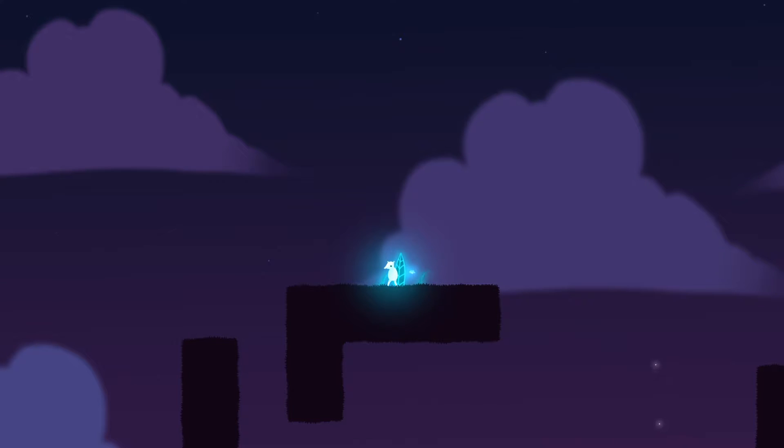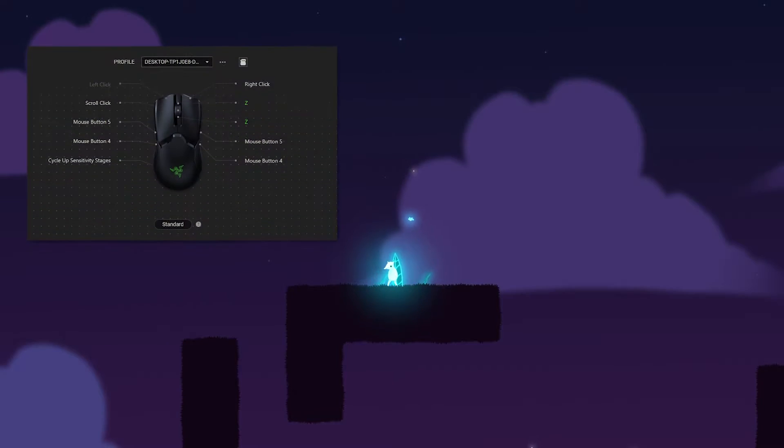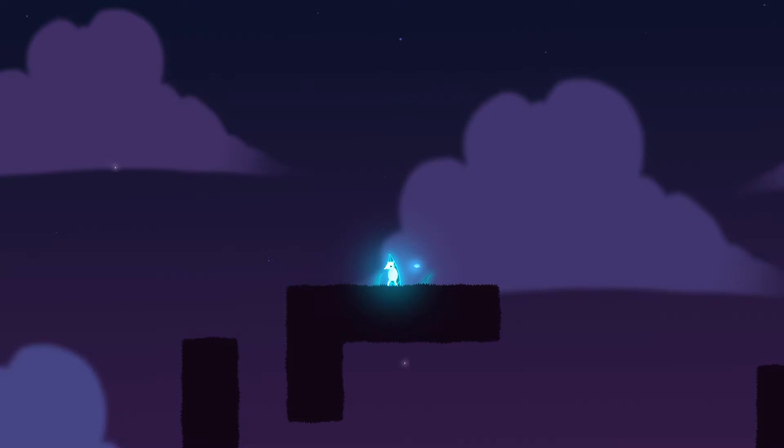Now, there isn't a native way to bind scroll wheel to jump in this game, so I had to use Razer Synapse to bind scroll wheel up and scroll wheel down to my jump key. Doing this allows me to spam scroll wheel up and scroll wheel down at a very fast rate and basically mash as fast as humanly possible.